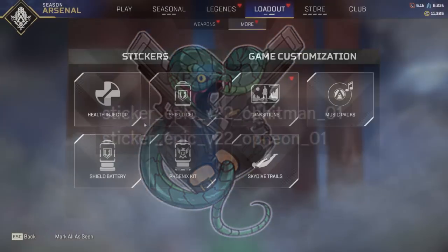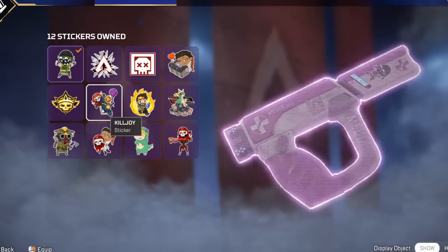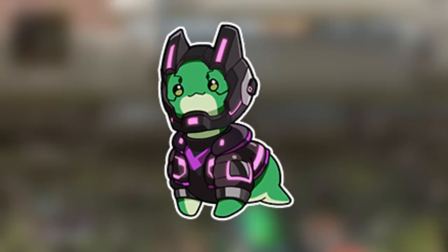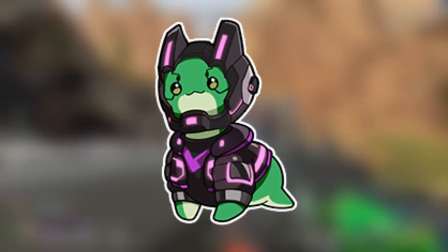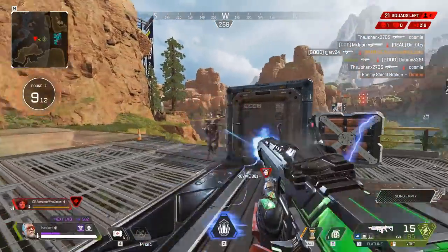The thing is, we're getting a huge influx of new stickers, and we can only put them on a select few items. Let us put them on guns, please, Apex. But honestly, would you prefer these replacing a Hollow Spray in a Collection Event? Do you think it'll make them more worth it? Or are you a sticker hater? And also subscribe for a sticker.